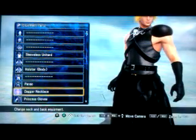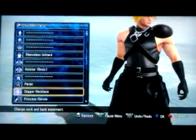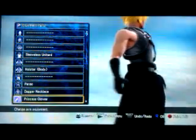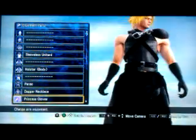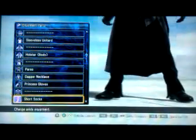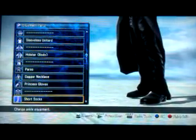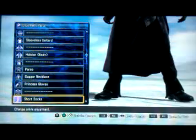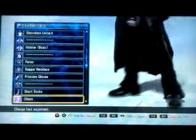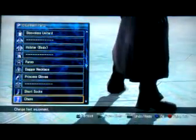A dagger necklace, since I believe he wears a necklace in the movie — I'm pretty sure he does. Prince's gloves for his motorcycle gloves that he wears in the movie. And short socks, just in case he's not footless when they remove his armor. Chaps — use this because it looks like the same exact pants he uses in the movie, close enough to it.